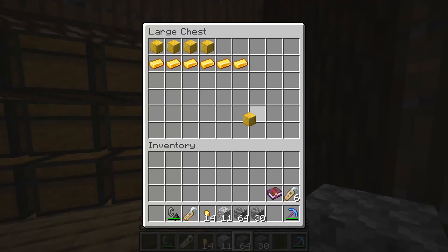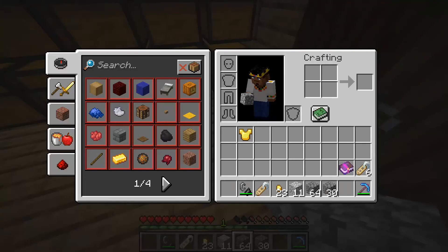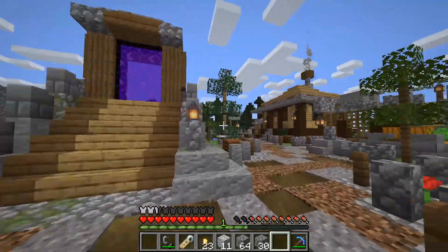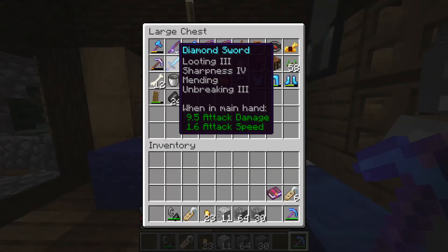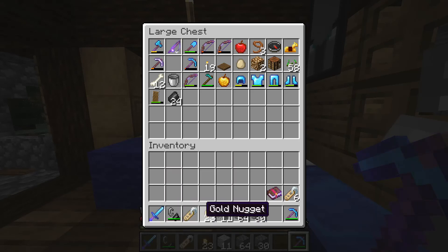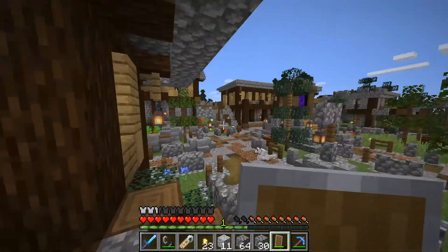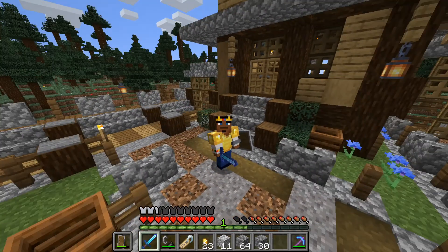I also have to make sure I have a piece of golden armor of some sort, so I'm just going to sacrifice some gold and make a breastplate — it looks cool. Make a few more nuggets, but it's the only way I'm going to be protected against the piglins in the nether. Of course, you don't need gold weapons; you can use your usual weapons. I have a sword here with looting, sharpness, and I'm keeping the flint and steel on me just in case.